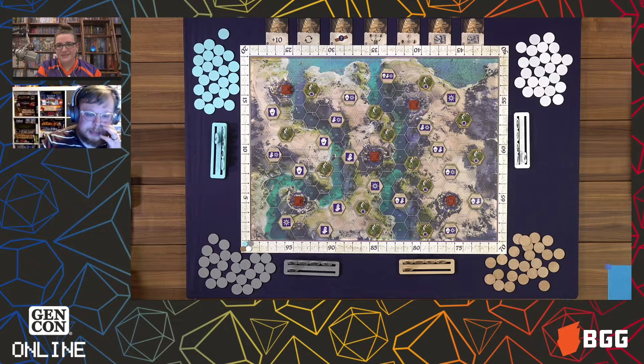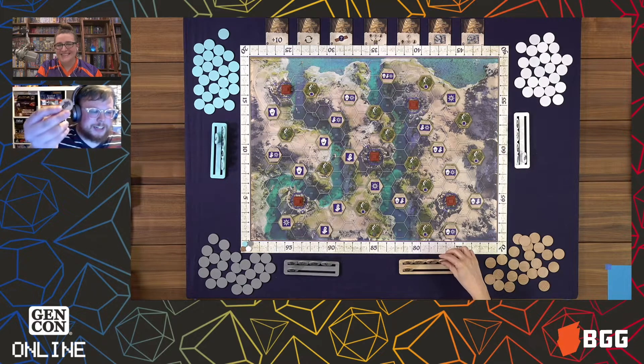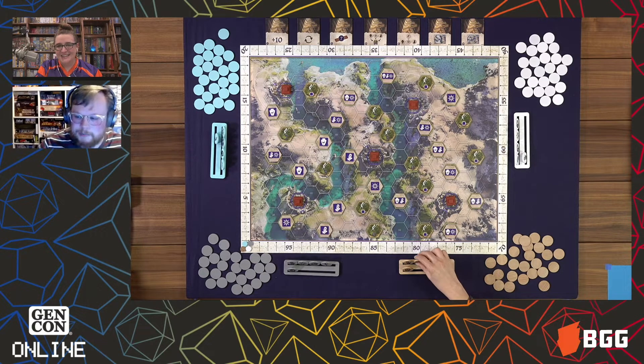Then you're going to be placing the ziggurats on the blue spaces indicated. Those will never change or move from game to game. Each player is going to choose their color — that's the color of their clan — and you're going to get chips accordingly. I'll refer to them as chips, though they might be called tiles in the rulebook. They're little circular things, and on your chips you're going to have one of four symbols.